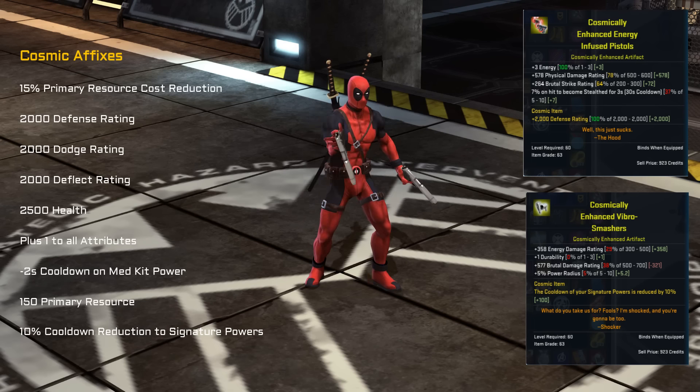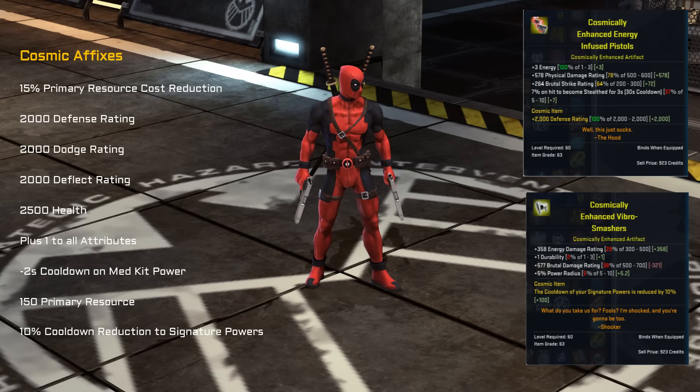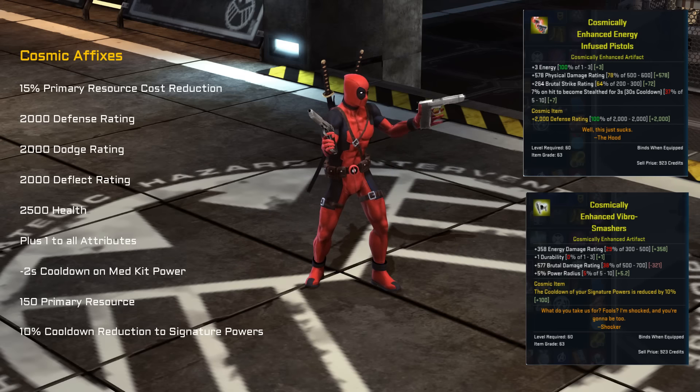The first one we look at is the Hood artifact, which is the enhanced energy infused pistols. This has got energy damage rating, physical damage rating, brutal strike rating, and also a chance on hit to become stealthed. That's pretty interesting.